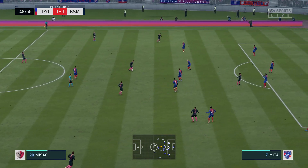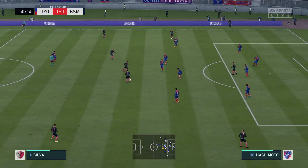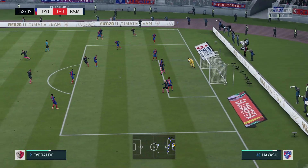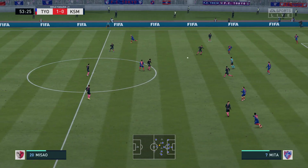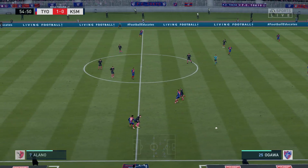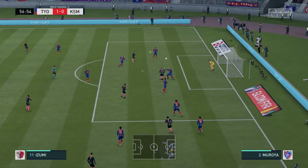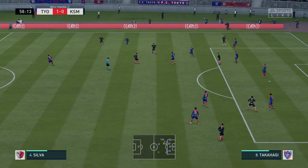Kick-off here for the start of the second half. Here's Doi — they're doing well in their search for the equaliser. Now Misao. Chance to cross it — he's aiming for the front post. That's the keeper's ball from the moment the cross left his foot. Just read the intentions of the opposition to make the interception. Here's a chance to stretch the opposition with a bit of width. Put the ball into the middle — dangerous. He worked hard to get the cross in, but it didn't reach any of his teammates arriving in the middle.